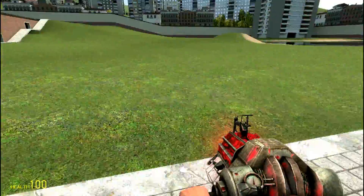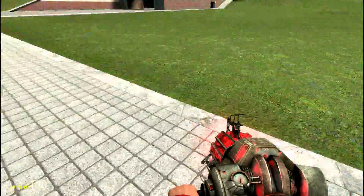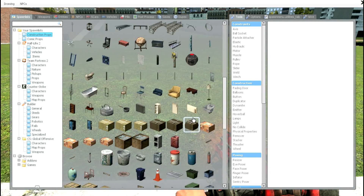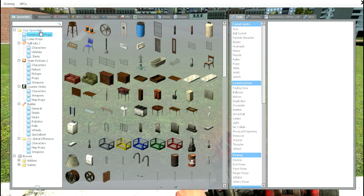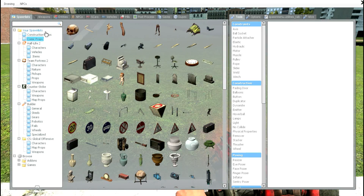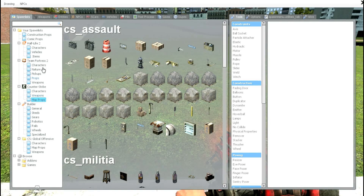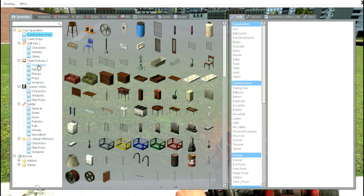Next you're going to want to press Q. When you press Q — you have to hold it too — you get a menu with a list of items. You can scroll up and down and you have several. You can go to Comic Props here, and any Valve game you have will be there. So if I want Counter Strike characters, weapons, map props — right now let's just stick here. There's even Team Fortress 2. But we'll just start out with a barrel.